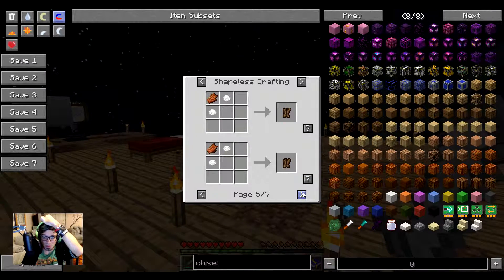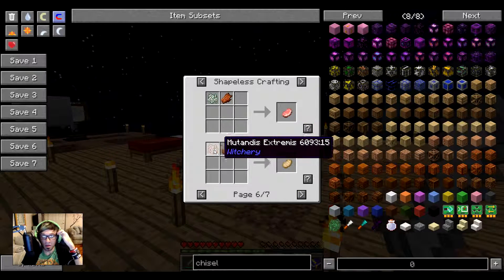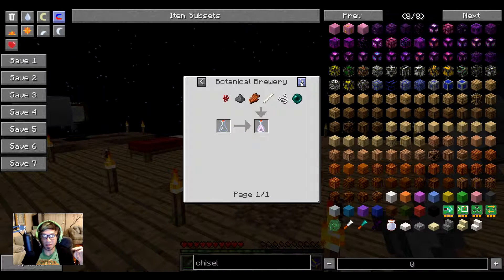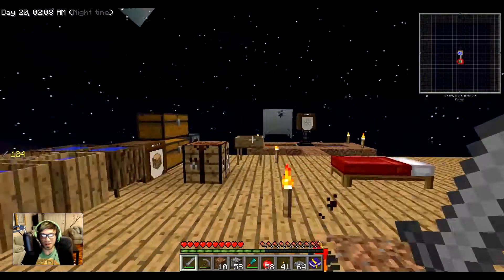That would be a viable way of doing it. I can get ham but that requires more work. Mana infusion — I can get leather when I get into the mana stuff, so that's another thing far far away. Anyway, there's stuff I can do but not quite yet.